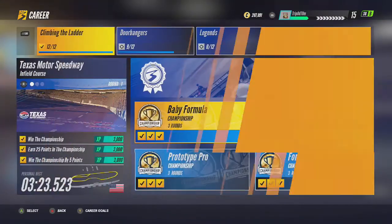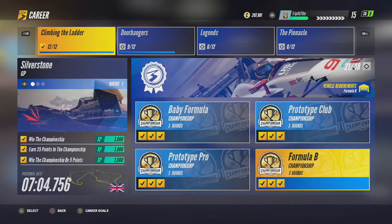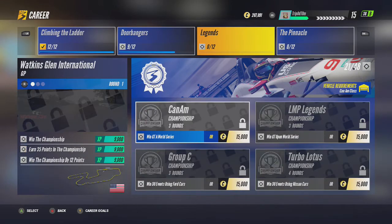So we're going to Challenges, and you can see I've done all of these. What's meant to happen is as you fulfill these requirements — like win the GTA World Series, which I have done — that's supposed to unlock it. That's still broken and still isn't happening. But luckily you can now unlock it with coins.